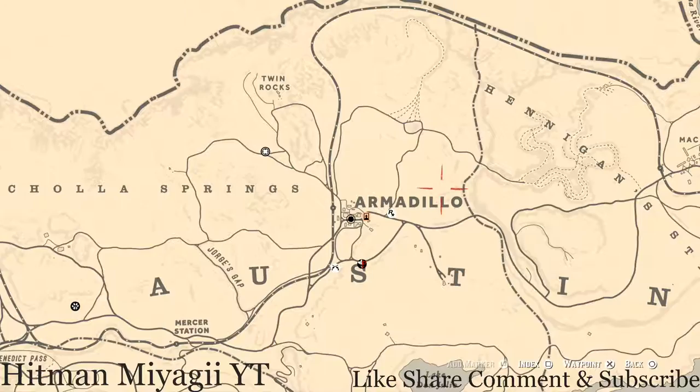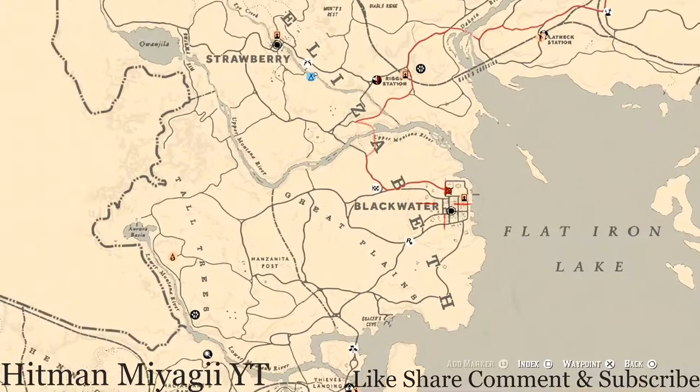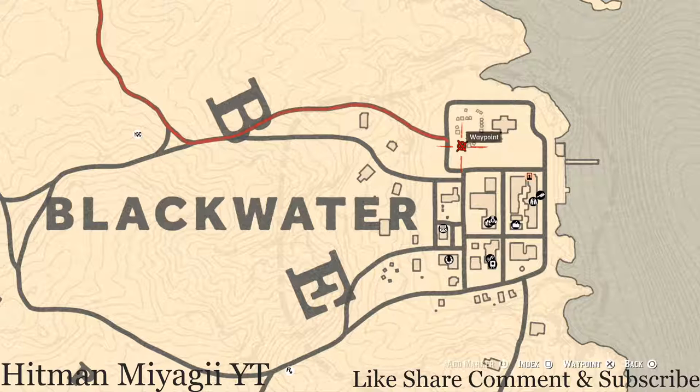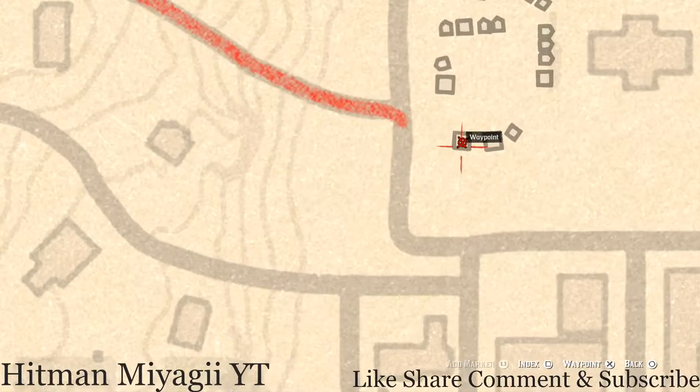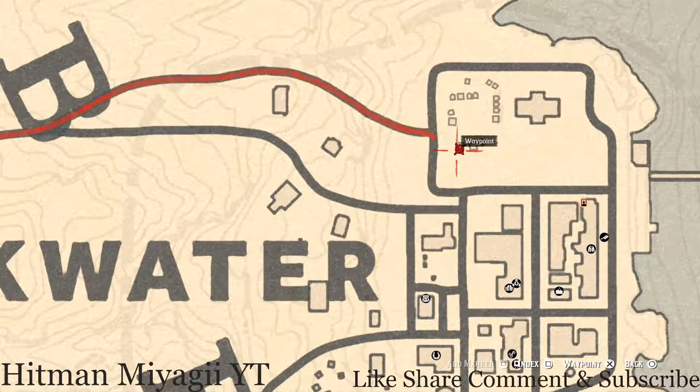Let's get to the Caribbean Rum antique alcohol bottle, which today is inside Blackwater right here inside this first tent at the back. Remember it's at the back of the tent — there's a barrel or a wooden crate right at the back on the side of the bed that's inside the tent, and that's where it will be.